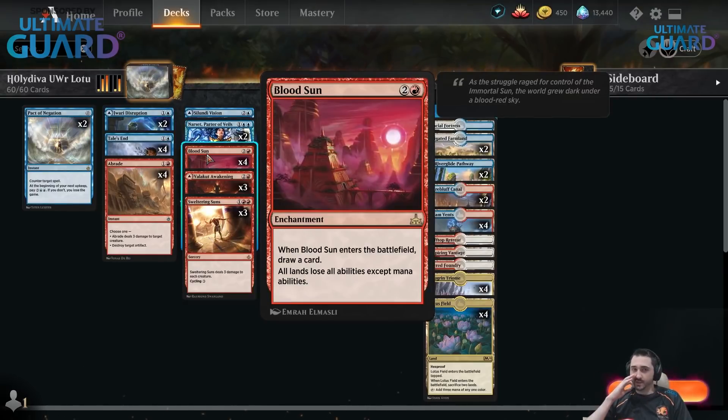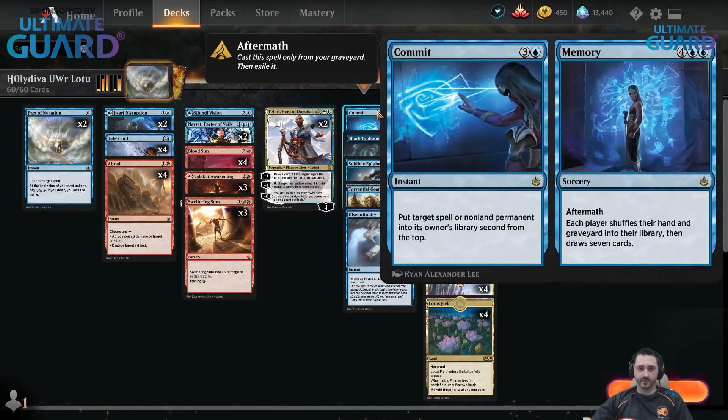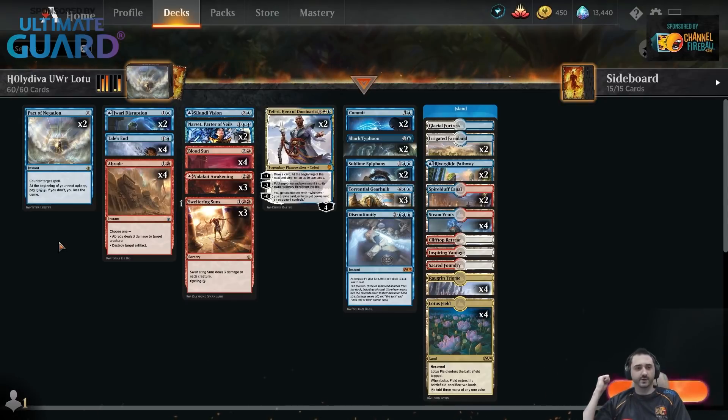Blood Sun is not as great as it once was when Field of the Dead was in the format, but it can still stop Fabled Passage from being able to be cracked for mana — basically turns it into a complete brick. It stops ramping with certain lands. At worst it draws you a card, so it can't be that bad. Narset's nice in this deck because there's a lot of two-ofs and three-ofs. It can find Sublime Epiphany, it can find Commit to Memory, which is really good with Narset because if you ever play the memory side, they don't get to draw more than one card. Pact of Negation sounds interesting with Gearhulk because you do ramp up to a lot of mana pretty quickly and then you can just use the Pact and pay for it.